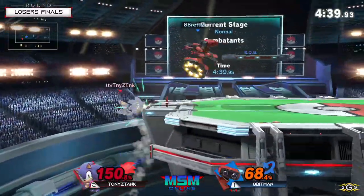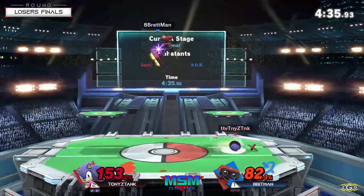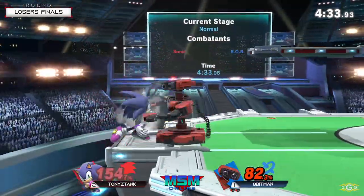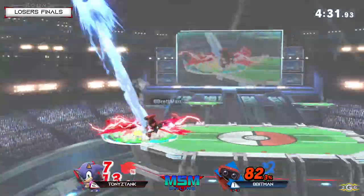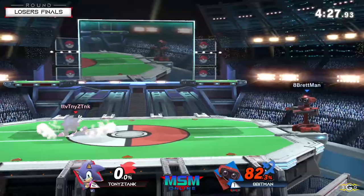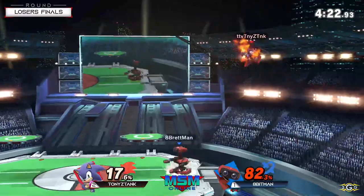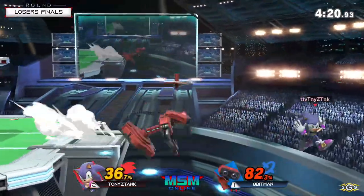I thought he was going to get gyro up-smashed. That's an up throw — safe bet. Because forward throw would have turned him offstage and reset the edge guard phase. It's good to get the up throw because it's more true for the kill at this point.